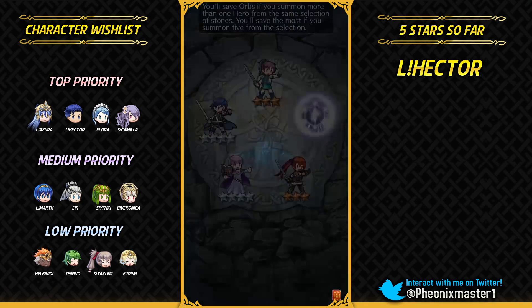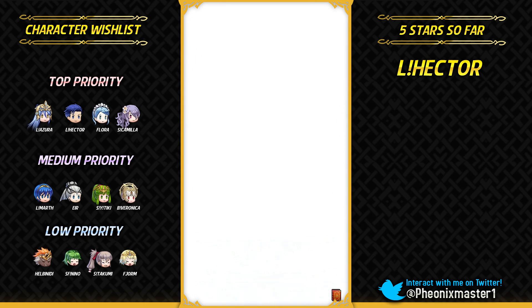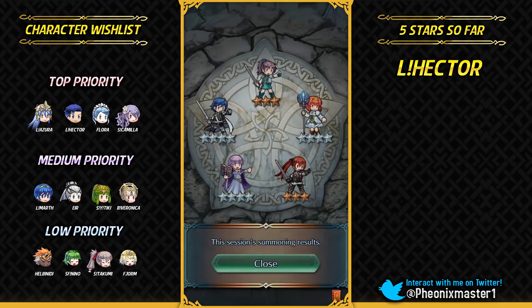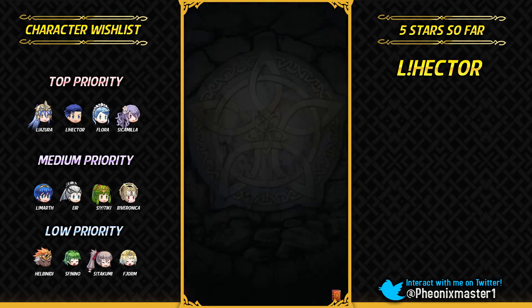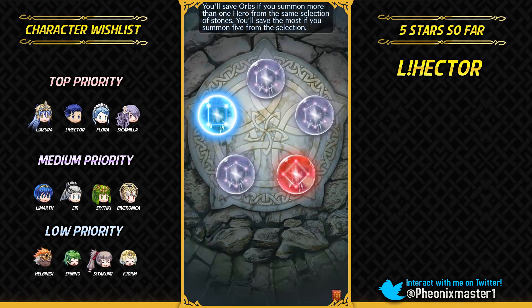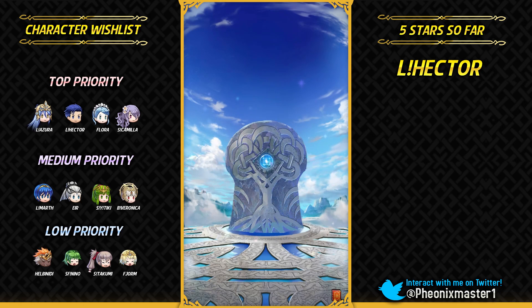I guess I can just go with this colorless stone. I wouldn't really mind getting Veronica — she does have pretty good fodder potential with Wrathful Staff, Close Guard, and Windfire Balm. Never mind though. I think my appearance rate should be at 9. I'm not getting a lot of blue stones — in one session I got like four blue stones, which was pretty insane.